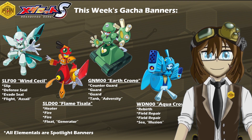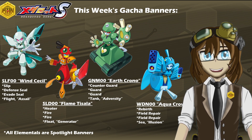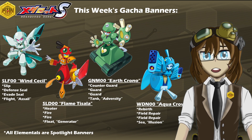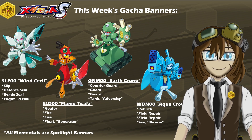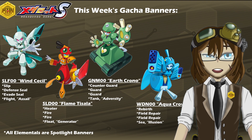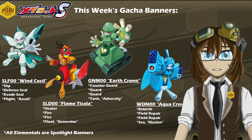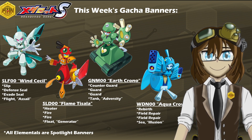Now, one of the big things to pay attention to with these four is the fact that they are spotlights, which means they are basically available at any time in any banner, including the permanent pool itself. So you really don't want to focus too heavily on any of these four, and really the only reason they're up is primarily because of the celebration of two more models getting their upgrades, Flame Tisala and Aqua Crown this week, respectively, and Wind Cecil getting the first original upgrade. Given that we are also seeing a two-weeker event, we might just see Earth Chrono get her last upgrade to round out the Quartet.